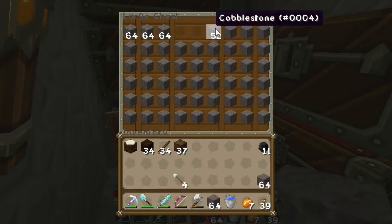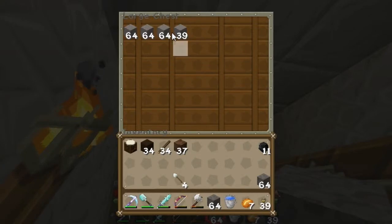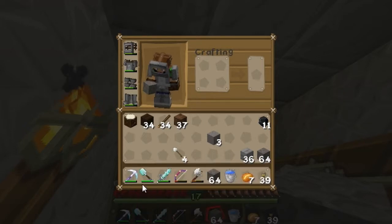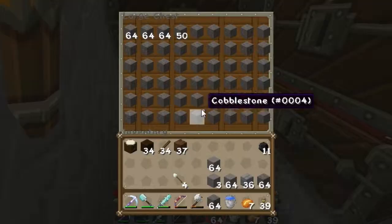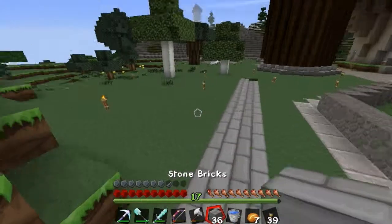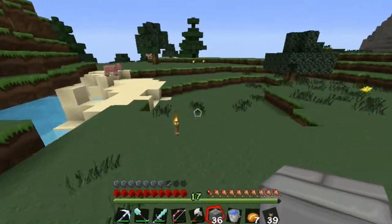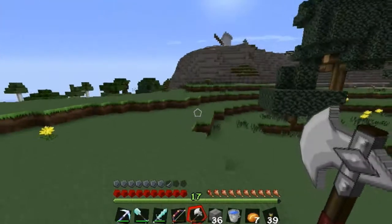There's a cave over here. I have like no cobblestone but I have a bunch of smooth stone already — that's because of my Silk Touch, which is awesome. I'll take some of that and put it back. I don't have any spruce either, which is funny. I need to plant some trees because I tore all these down.